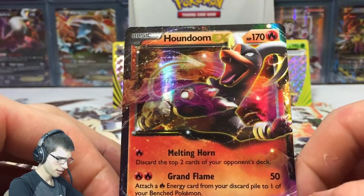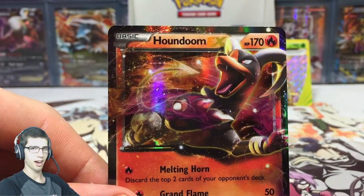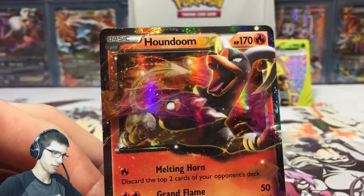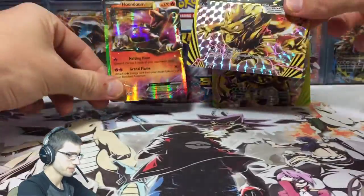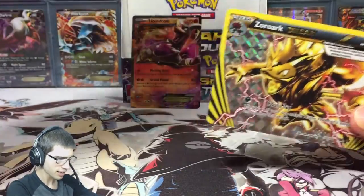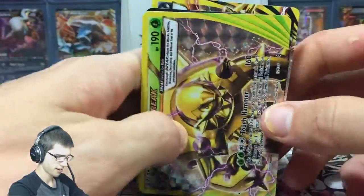Houndoom EX has Melting Horn and Grand Flame — it's not bad. When I first saw this card I thought it was awesome and I still do think it's pretty good, but now that I've seen some of the other arts in the set I'm comparing. If I compare these two right now I'm clearly going to choose the Zoroark Break just because I like it better. Let me know what you think — let's compare Breaks. What one do you like better: the Chesnaught Break or the Zoroark Break? Little competition, let's see who wins. Recap for this part, favourite to least favourite: Chesnaught Break, Houndoom EX, then the Zoroark Break.